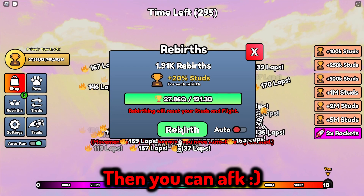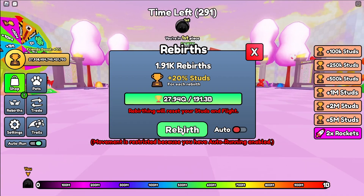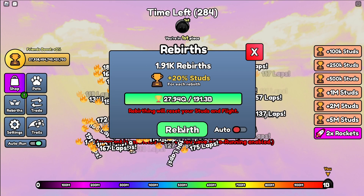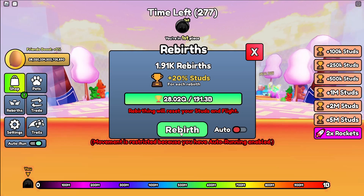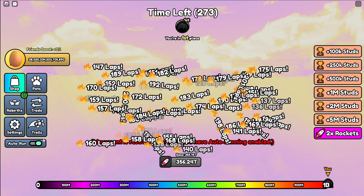That's it guys, that's how you auto farm rebirth in Fly Race. Just click the auto run, click rebirth, and use an auto clicker while your cursor is pointing at the rebirth button.